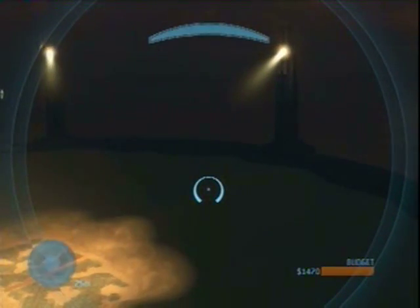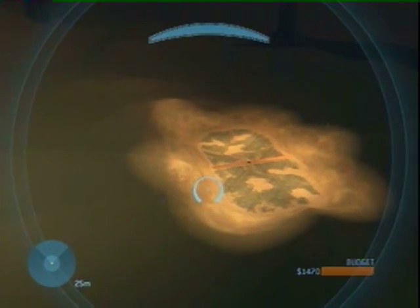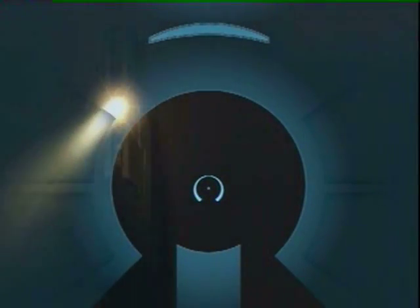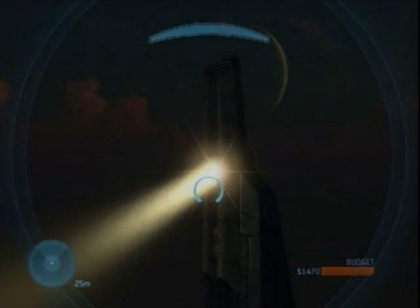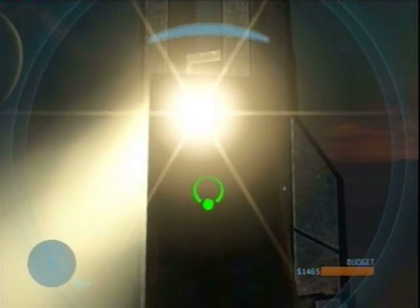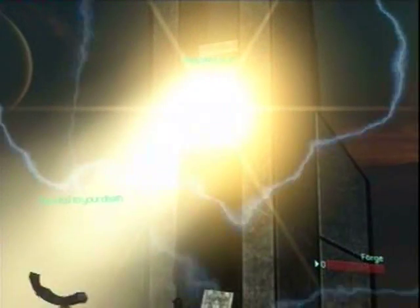Repeat this process with the other 4 towers. But keep in mind that one of the towers has a special barrier in front of it. This is the one closest to the default teleporter that leads to the skybox. Getting too close to this tower will cause your monitor to explode. I recommend for this specific tower you use more than one wall, just to make sure that a stray shot can't escape and hit someone on the ground. Be careful not to get too close to the tower.